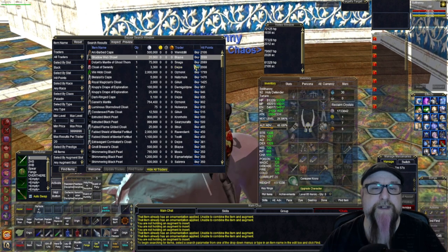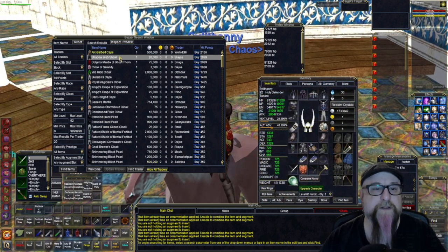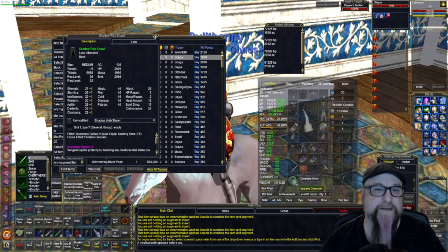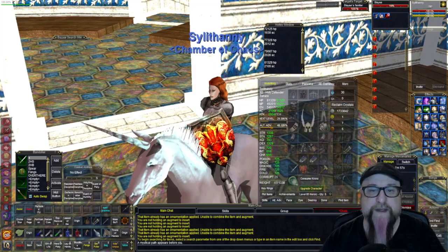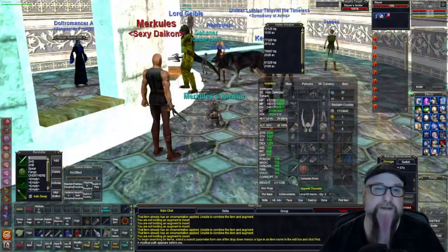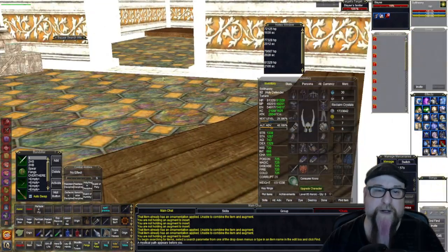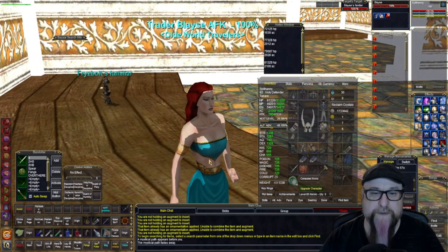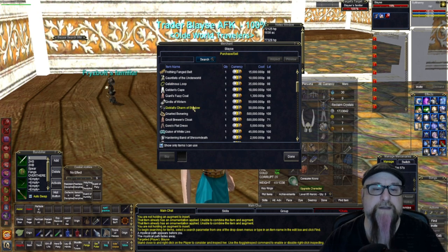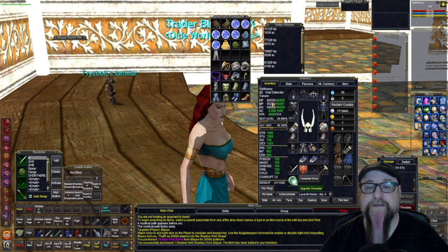I think we're going to grab this shawl — it's only 20k. Let's hit 'Find' on this new trader with the Shadow Web Shawl. It's level appropriate — I am 92 and that's for level 92. It's this high elf over here. What was it called? Shadow Web Shawl — okay, there it is. We bought ourselves a new cape, and now our hit points are at 82,630.